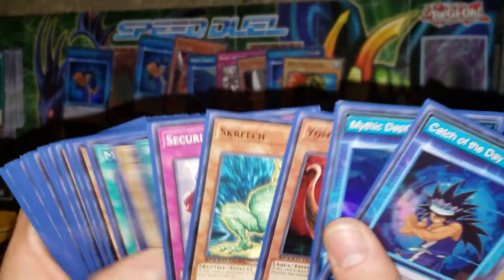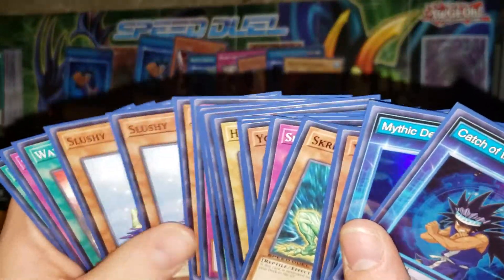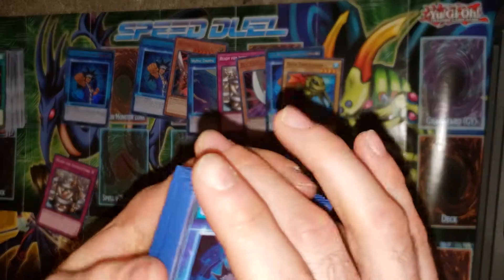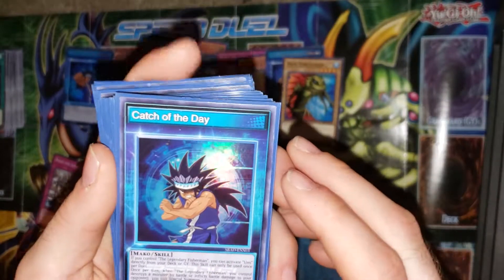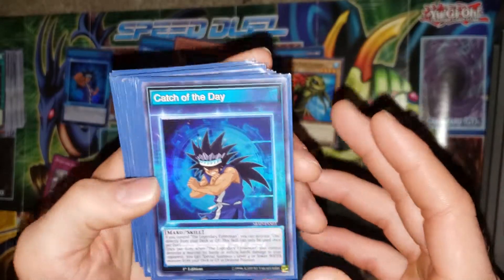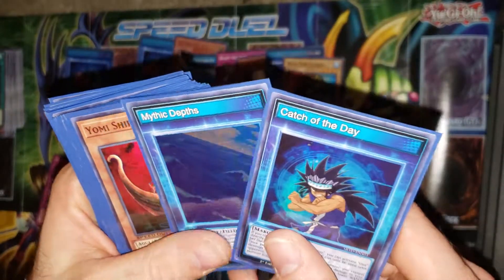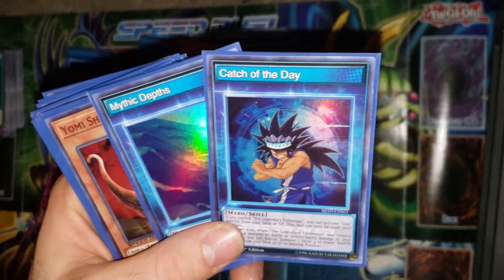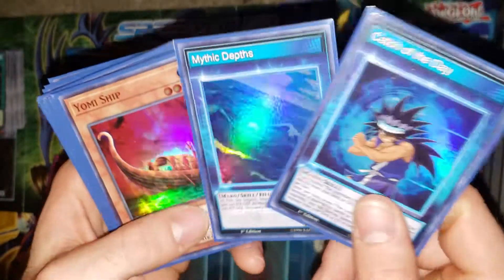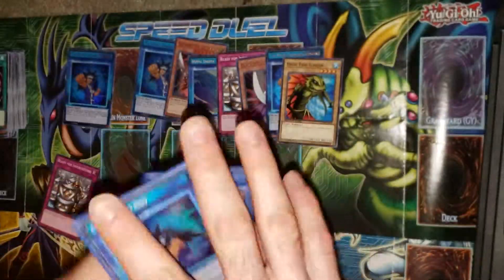You can pause the video to see all these cards, but there will be a deck profile eventually when I get a more definitive build going. Hopefully it's not just a bunch of water cards and stall trap cards, but we'll see how it goes. I finally got the Catch of the Day — chef's kiss, beautiful — and an extra Umi. We'll figure out which skill works better.